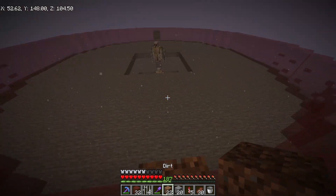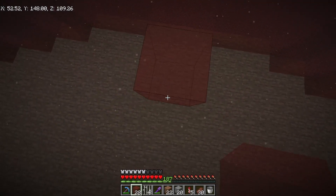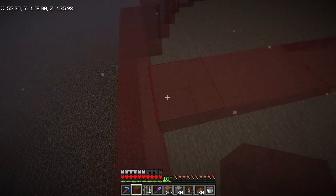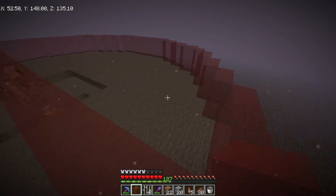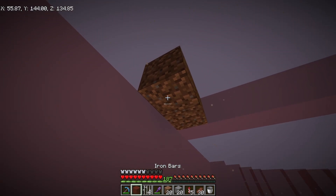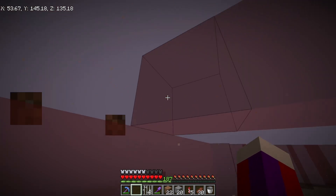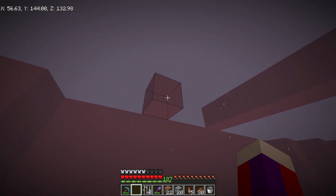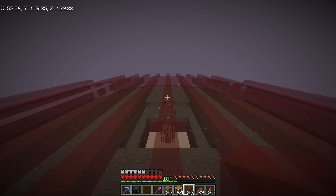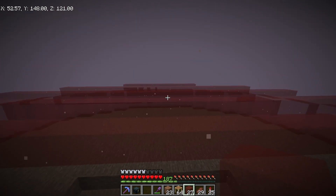Now that I have the second layer built up, I need to make sure ghasts can't spawn in this. In the middle we're going to run a strip of glass. I need to count one, two and then continue that strip of glass all the way across, leaving two spaces between each strip so ghasts can't spawn.